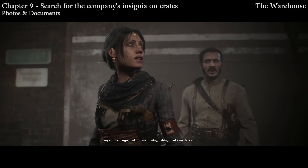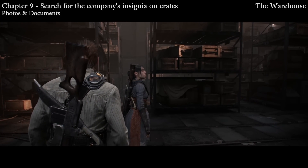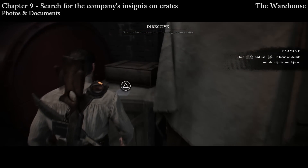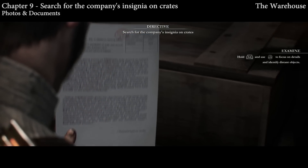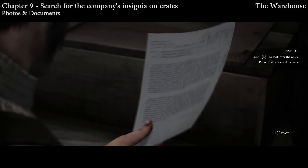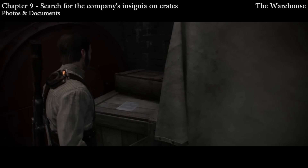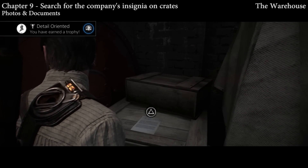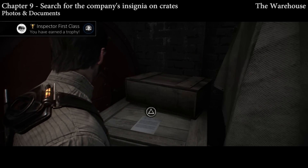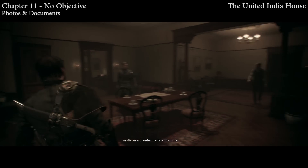Also in chapter nine, this is where you have to search for the red symbol on the crates. The crate you need is in the back, but before you go over there, next to this big red thing is going to be a document sitting right on the crate. This was my last one because I had to do this in chapter select — somehow I didn't see it the first time. Getting this will unlock the Detail Oriented trophy for inspecting all photographs and documents, Inspector First Class for inspecting all items, and then the platinum trophy, The Grail.